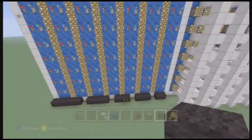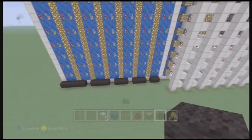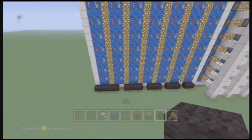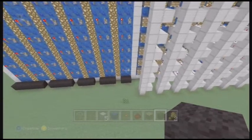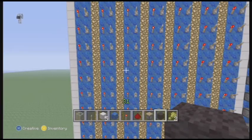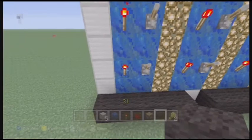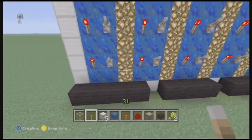So basically, it's 10x10 — actually it's 10 up and 7 across. So that's what you need for the actual board of battleship. Technically you need to make the row of 7s by 3, because I put glowstone — you don't really need to, but I did just to light it up a bit.